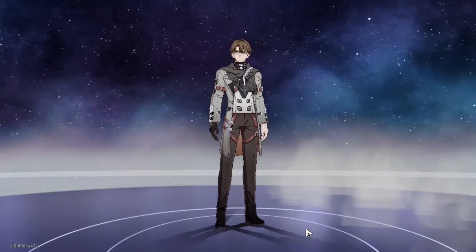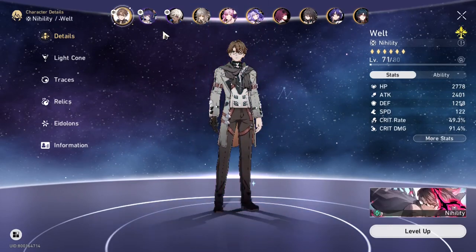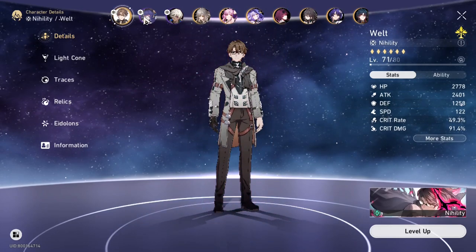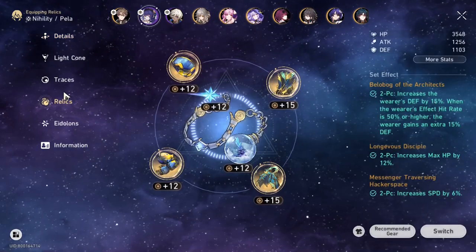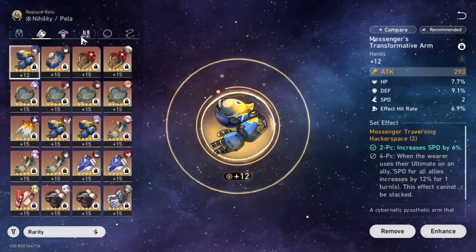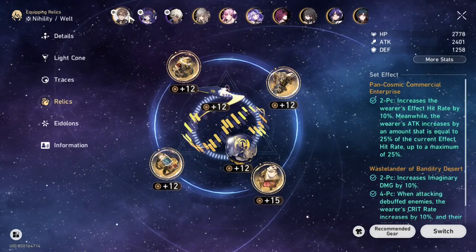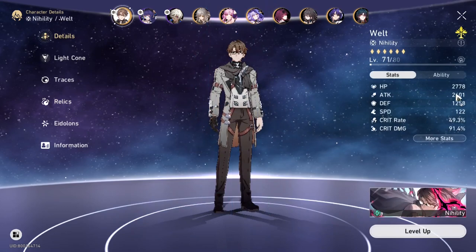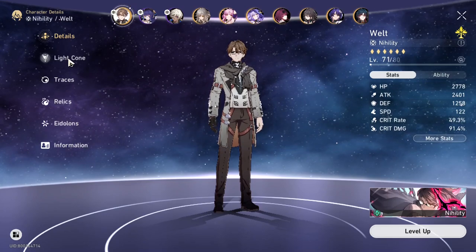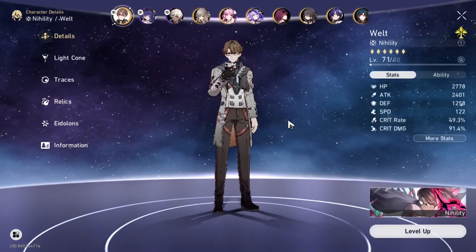You want to make sure that both of your debuffers go a couple of times before your Acheron or Arlan. My Pela as of now is not done — even though most stats are a bit out of place, it is what it is, I'm building whatever I can free to play. For my Welt, you can go for the DPS Welt build if you're feeling frisky, or if you feel like you can generate enough debuffs for him to go two or three times.